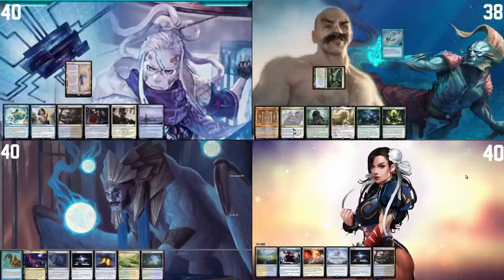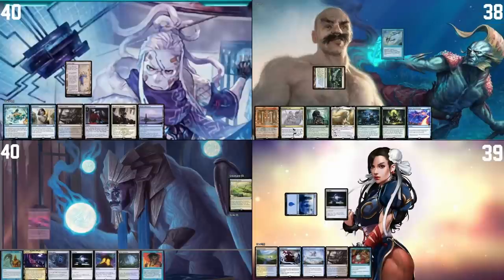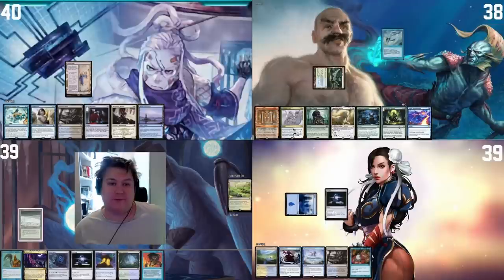I'll pass my turn. Draw a card for turn — Prismatic Vista. I sacrifice that, find an Island, tap it for a Sol Ring and pass the turn. On my turn, land for turn is a Windswept Heath which I fetch for a Tundra. That fish really puts a hamper on me — I'd like to spew out my hand and keep Force up, but that's not reasonable. I'll follow Mons's footsteps and just play a Sol Ring and pass, since there aren't many wheels to worry about. I can sandbag my fast mana a bit.